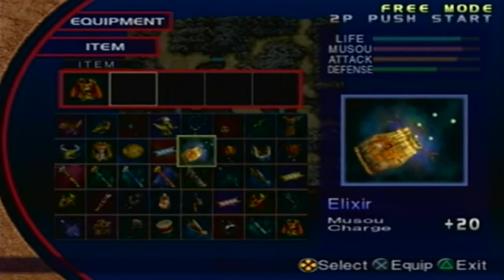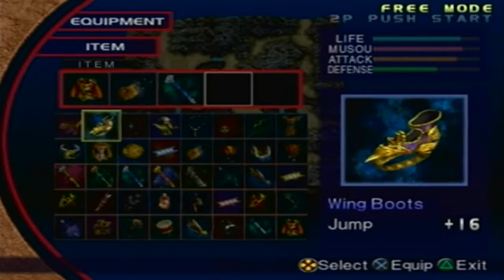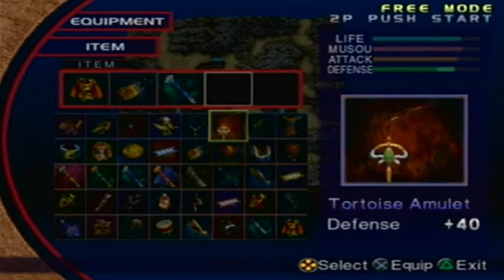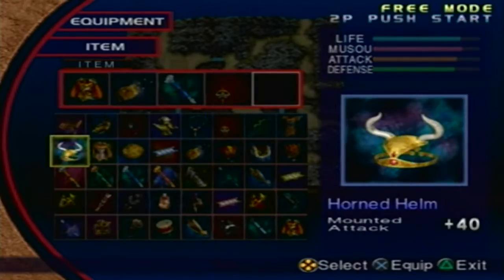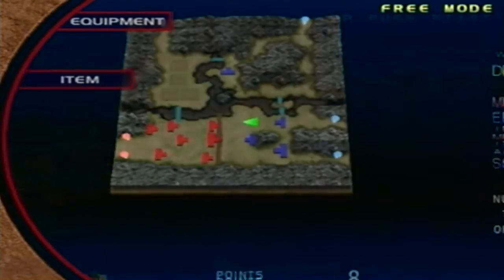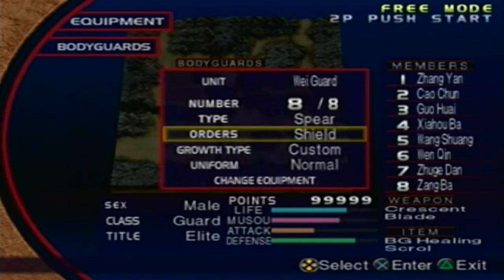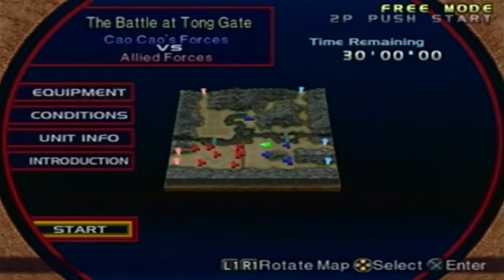Musou armor right off the bat, Elixir, Way of Musou. I am NOT using a horse because the map is small and it's easy to go from place to place. For stats, let's go with the speed scroll. And bodyguards — for some reason I keep switching to attack, so let me set the shield. There we go, let's do it.